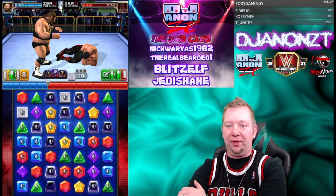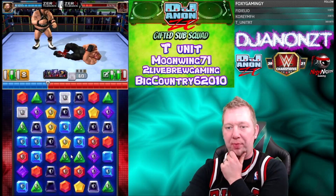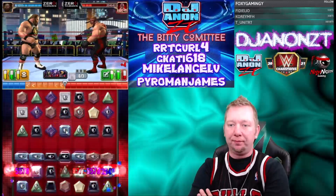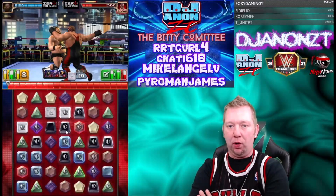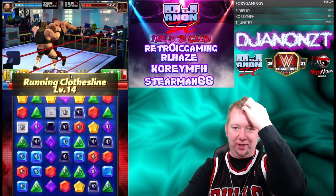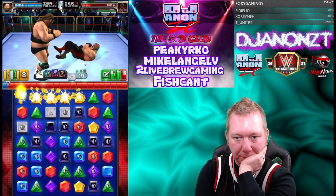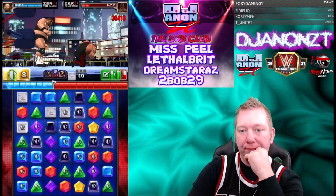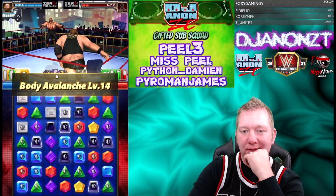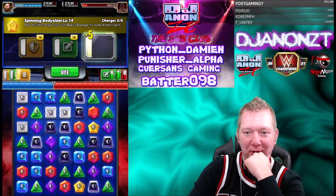That one was more than 200K — that one was like 225K or something, that's pretty big. Get a yellow match there, you're in good shape. That's going to be a one — he got a little damage there. Wear him out — that's a lot of protect gems, that's nearly the whole board.